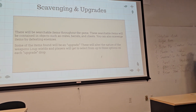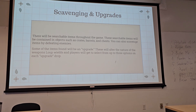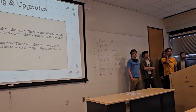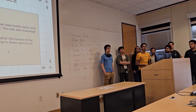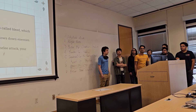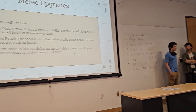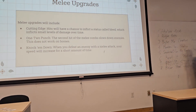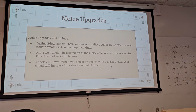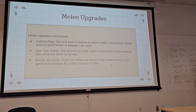Another system we have is scavenging and upgrading. We're going to have searchable items throughout the game placed in chests, barrels, grates, and so on. You can also get a rare item drop by defeating an enemy. Some drops will be upgrades that alter the nature of your weapon rather than changing the weapon itself. Melee upgrades include Cutting Edge — applying a bleed status dealing damage over time; One-Two Punch — slowing enemies after landing a second hit in the combo; and Knock 'Em Down — giving a brief speed boost after defeating a melee enemy.